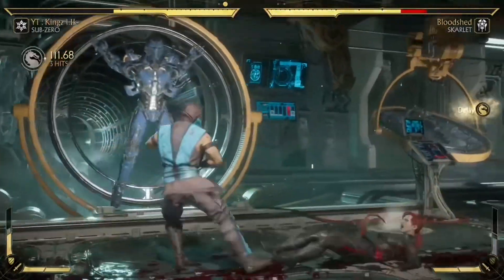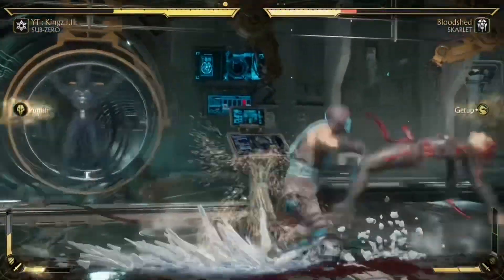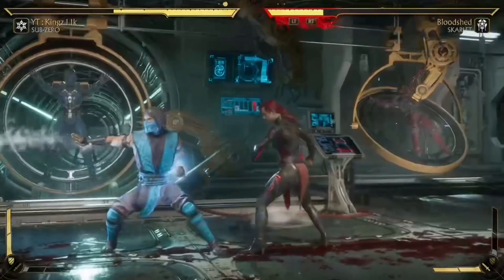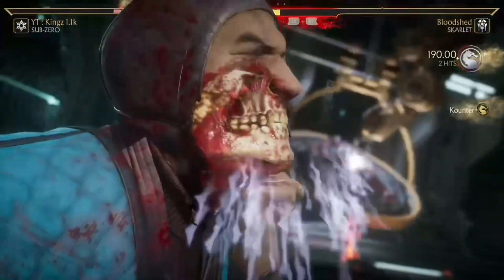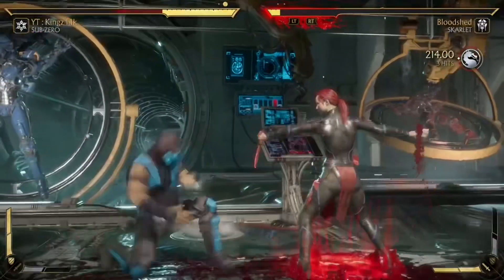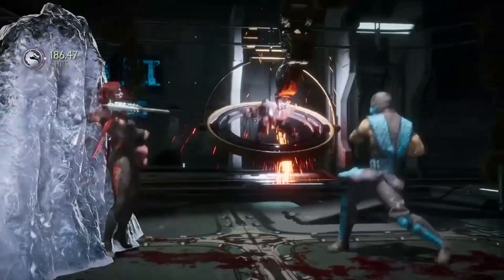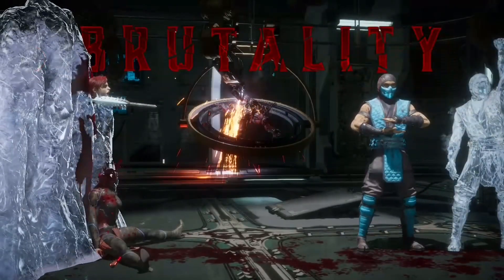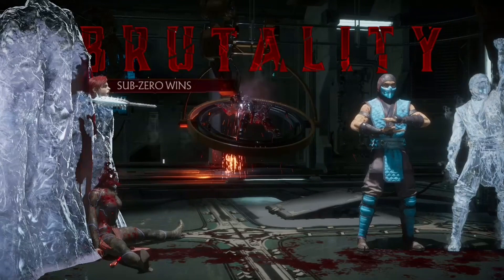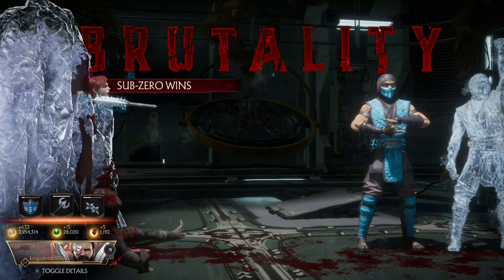Because Slide is a low, it creates really tough mix-ups for the opponent close up. His forward 2 into Slide catches a lot of people off guard — they expect the forward 2 string but the Slide comes out and surprises them. Sub-Zero's Slide is an overall really strong special move. If you could put Sub-Zero's Slide on any character, they would easily go up a couple of tiers.